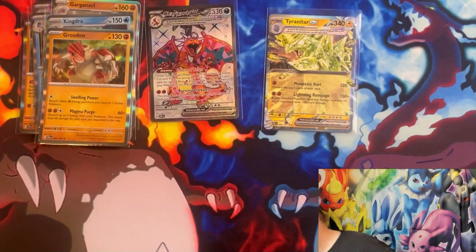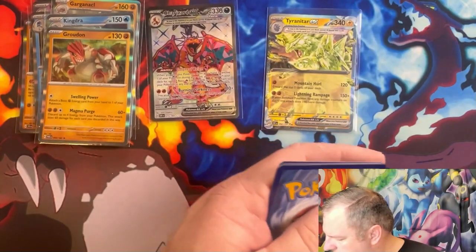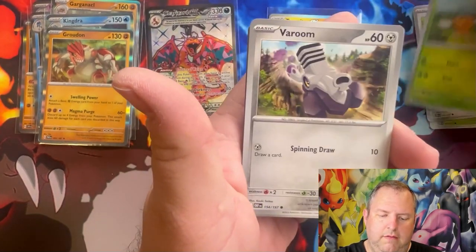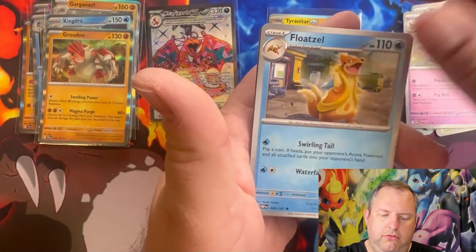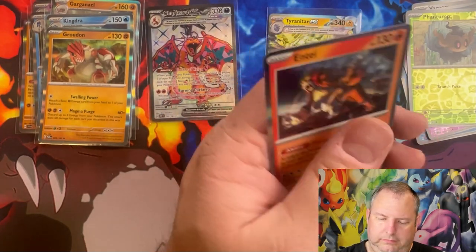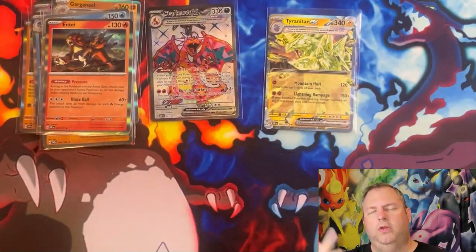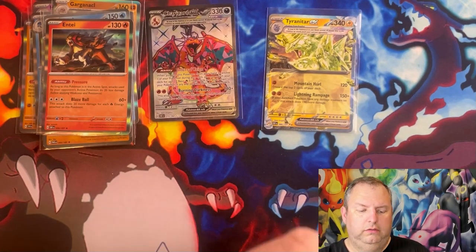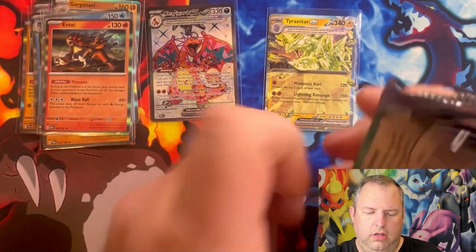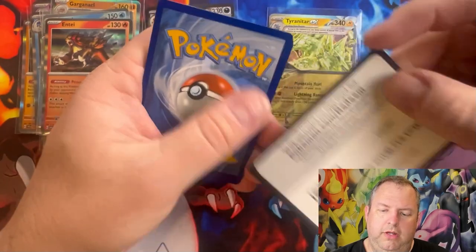I think I need that card actually. Third Obsidian Flames pack: Smoliv, Pidgey, Combee, Varoom, Sharpedo, Espeon, Float Stone reverse, Munchlax reverse, Phantump, and a holographic Inkay. I haven't gotten the Obsidian Flames booster box yet — I haven't tried that. I have to order it and I just didn't have the money for it.